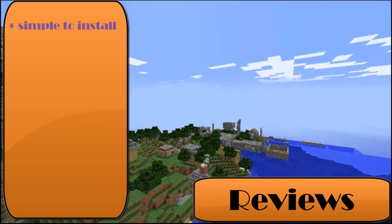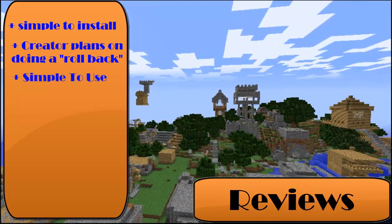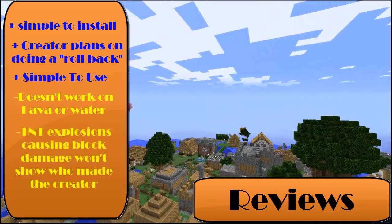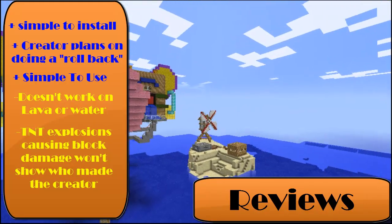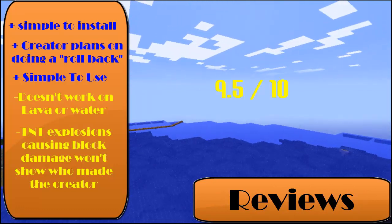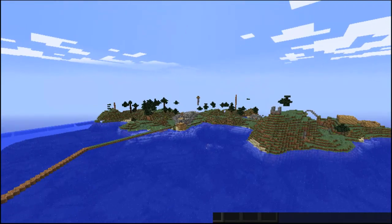Let me give you some of my personal opinions. It's a really cool plugin and really simple to install. The creator does plan on making a rollback, so if someone griefs a house you could roll back all the damages. It is simple to use and I recommend it, but it doesn't work on lava or water — so if somebody places a lava block on your house it would not detect that. Also, TNT explosions causing block damage won't show who made the crater. Overall this plugin is really cool — I'd give it a 9.5 out of 10. Once the rollback feature comes, it's gonna be a perfect plugin.